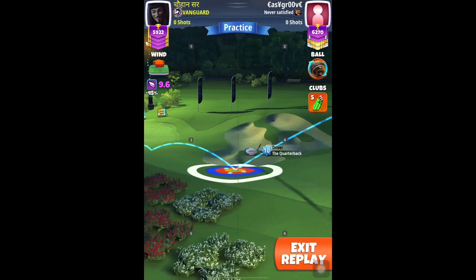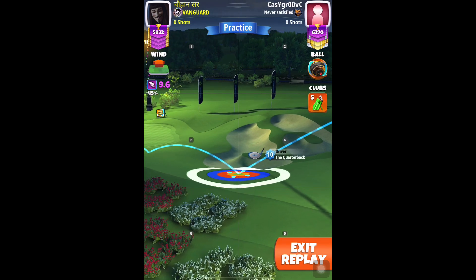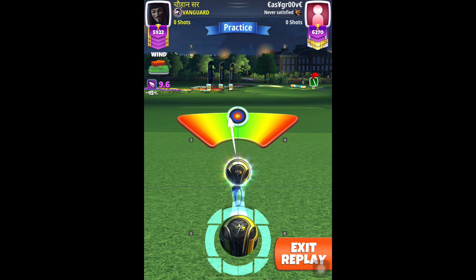Then switch to Centurion or Kingslayer. For 9.6, I'm going to adjust to 9.7 rings. Again straight — pull with flick 5.9 if anything. Center the ball and hit perfect. This will once again drop dead center for a hole in one on hole number four.